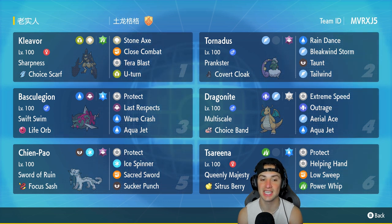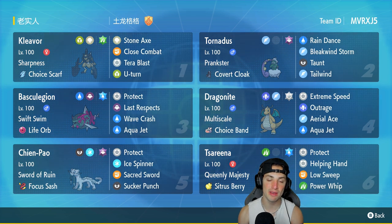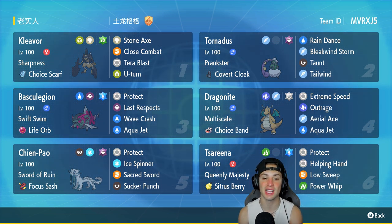Third Pokemon is the star of the show — Basculegion, a Ghost and Water type fish. It has Swift Swim to double speed in the rain, Life Orb as its item, Protect, Wave Crash for big STAB damage, Aqua Jet for first-turn priority, and Last Respects, which gets a 50 base power boost for every fainted ally Pokemon.